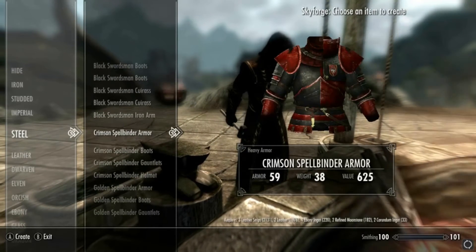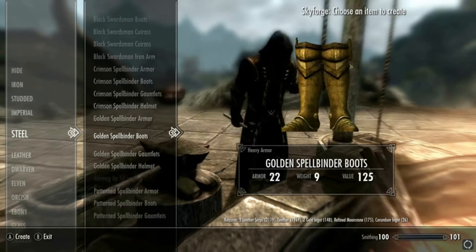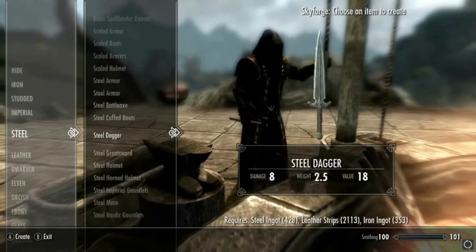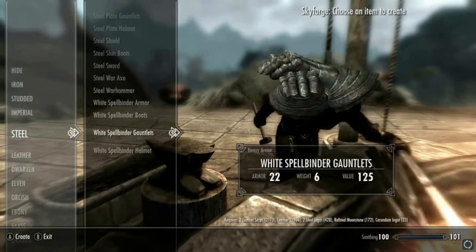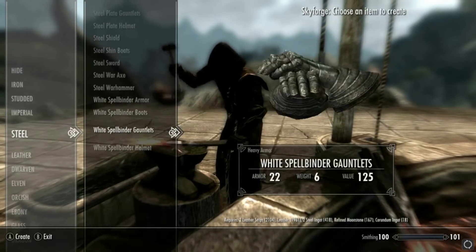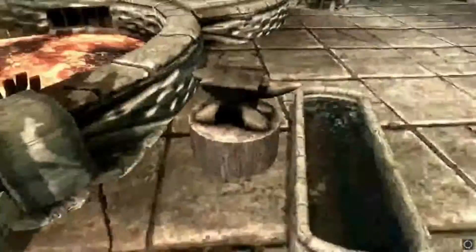I'm going to grab the crimson set and grab the golden set, and probably my favourite which I think is all the way down at the bottom is the white spellband armour. At the top they only have the blue trim throughout, so I've just grabbed three different variations there.